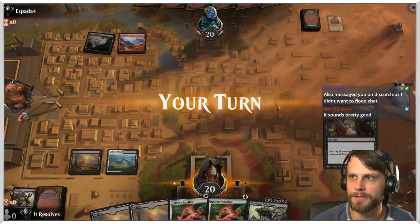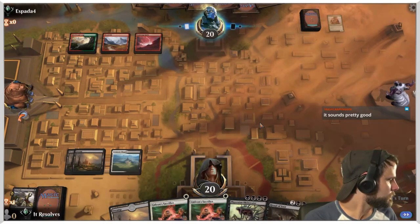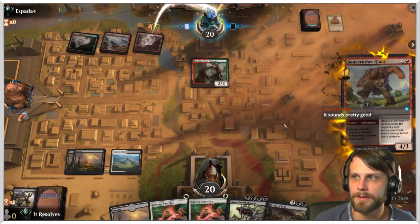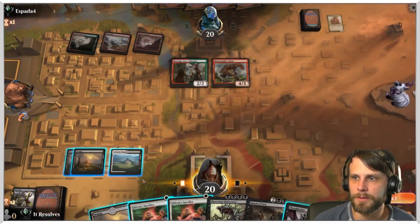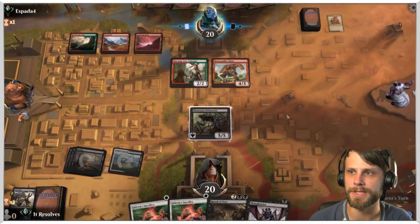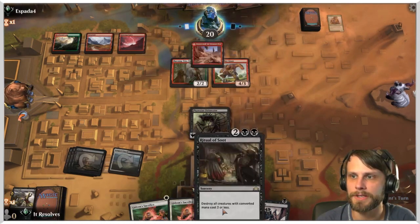That's actually really good for us — kind of wishing we didn't use the Fatal Push now but I think it's fine. Burning-Tree Emissary, so I'm really hoping they take advantage and play more stuff because Ritual of Soot is just gonna wreck them. Do we throw out the Obliterator first? I like the Obliterator route because this deck runs so much burn — if they try to burn it they'll have to sacrifice stuff. We can still Ritual underneath it since it misses by one.